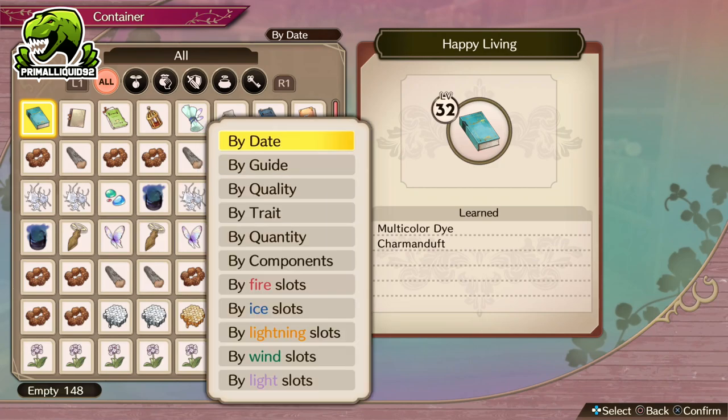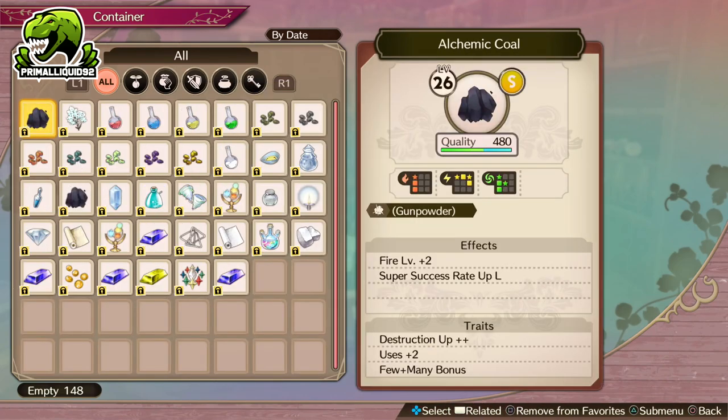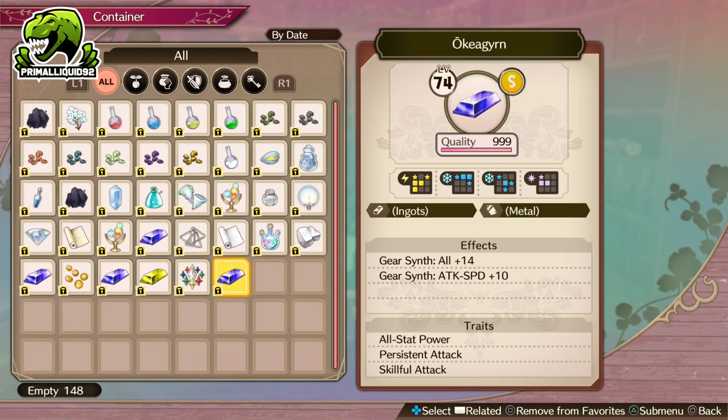Now there are a few things you are going to need before we start and some of these things aren't going to be until very late in the game. First of all, you are going to need an Ochregrim Ingot — I know I've butchered the pronunciation, I'm sorry, I'm not German. Anyway, you want to get as much quality on this as possible, ideally max it out because we are going to be using a few of these.